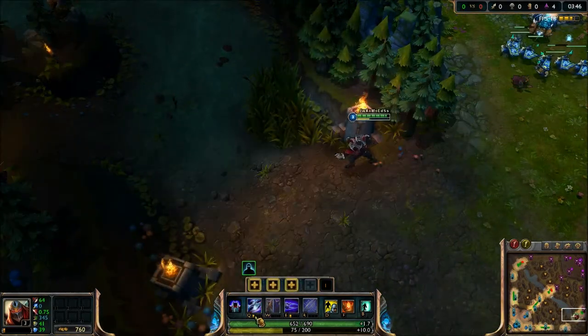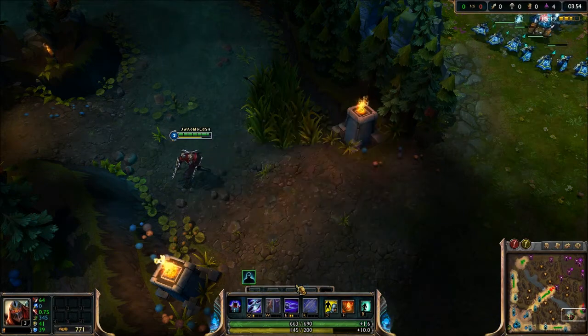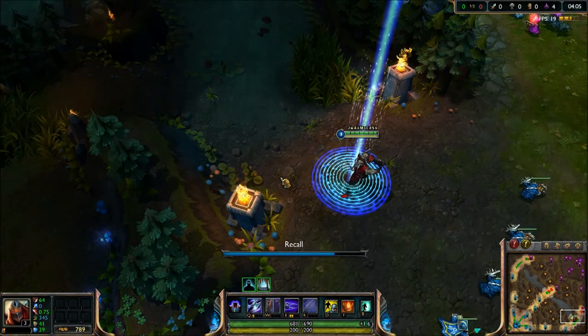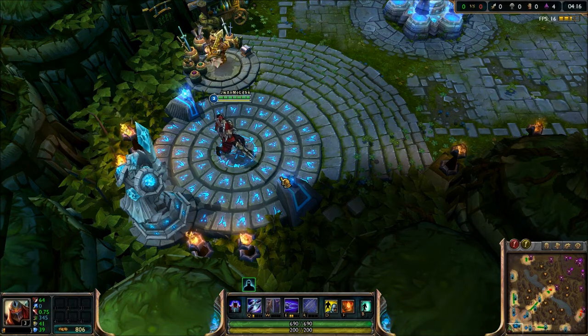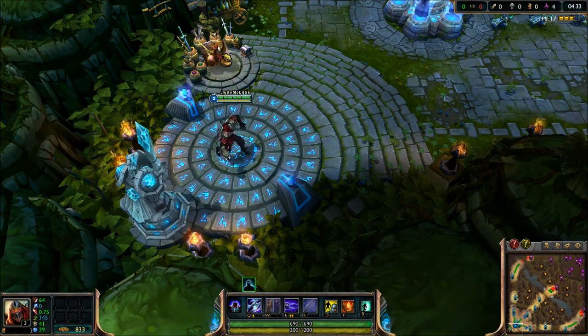There's one bar underneath Razor Shuriken, none underneath my Living Shadow, and one underneath my Shadow Slash. After hitting Shadow Slash again it's now two, one, zero, two, zero. That's there to help people know, 'I've got Shadow Slash level two, Razor Shuriken level one, I've got nothing in Living Shadow — let me put it in there.' It helps people make better judgments when leveling up and not accidentally max the wrong ability.